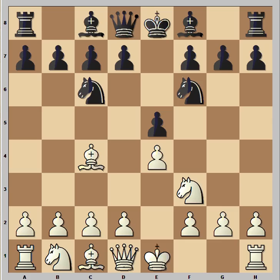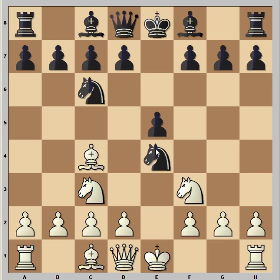In this position, white played knight to c3, which looks like a natural move but this is not so good. If black continues with bishop e7 or perhaps bishop to c5 then everything is normal. But in this position, black can immediately equalize with a temporary knight sacrifice.